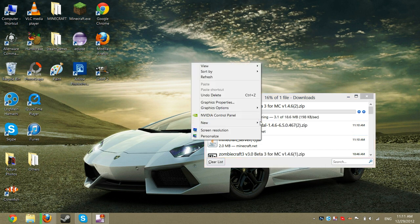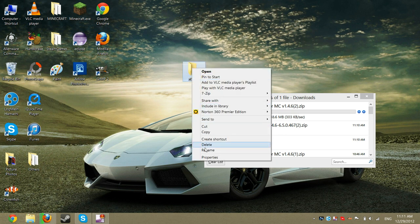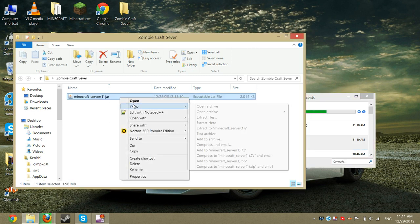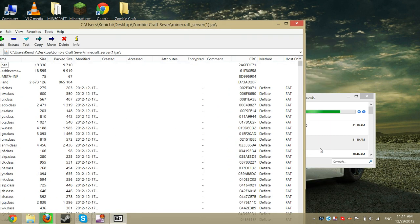Just quickly make a new folder. I'll call it ZombiCraft Server. Open that. Get the server jar and open it with 7-Zip or WinRAR, whichever you prefer. Don't delete any files — don't delete a single file.